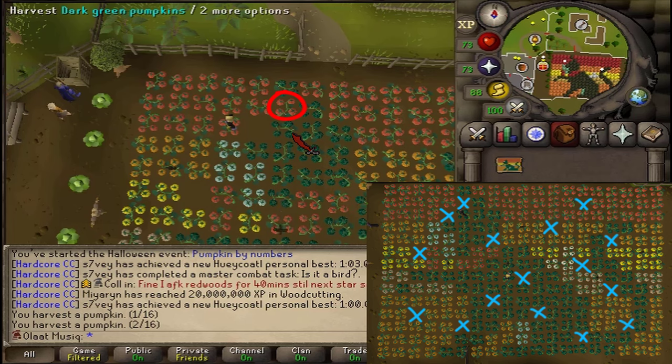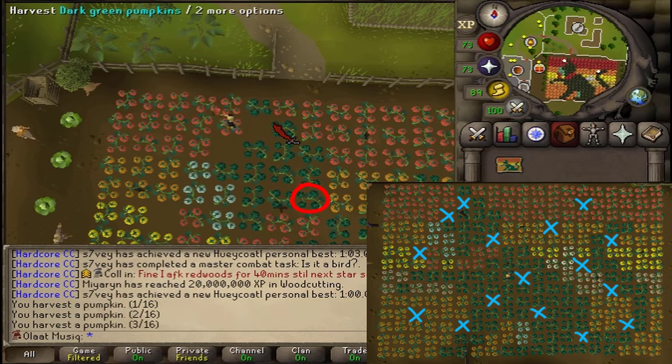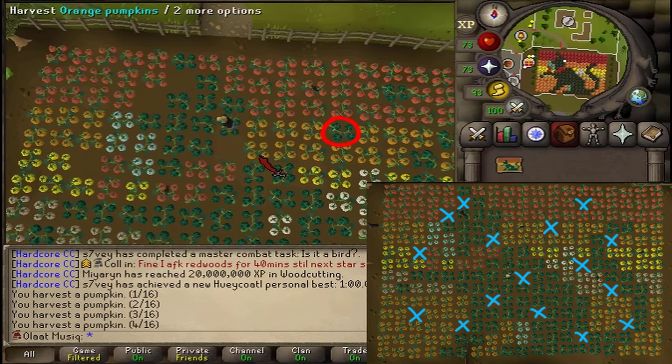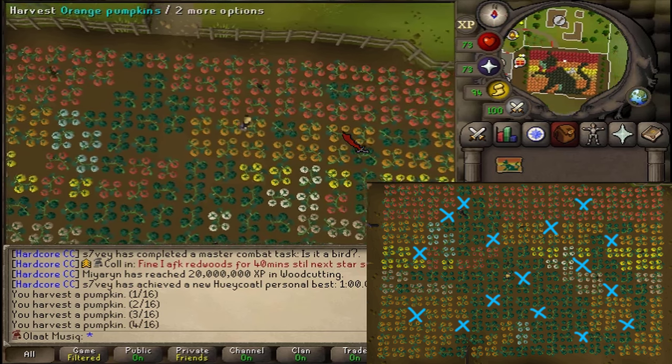With the dark green ones, between the 2 dark green ones, harvest that one. Then also with the same patch of dark green ones, harvest the most south-eastern dark green one. Just east, in the big patch of orange ones, pick up the odd-looking one.